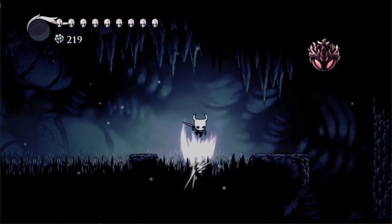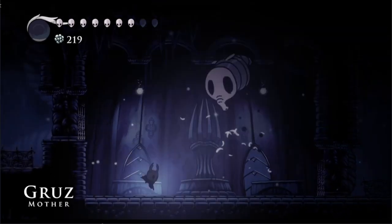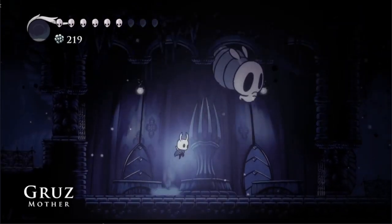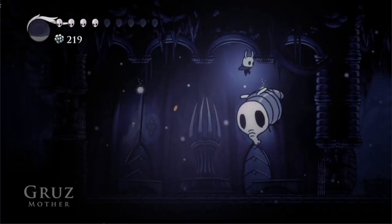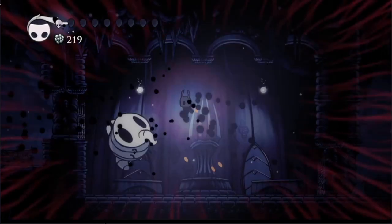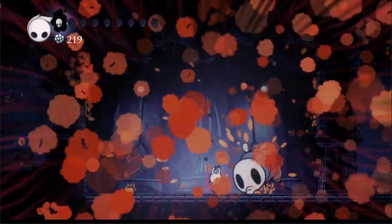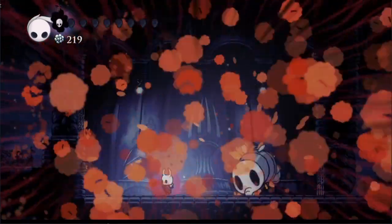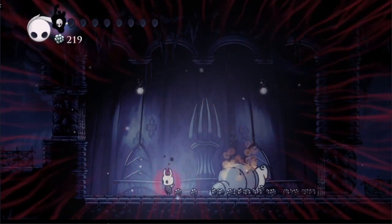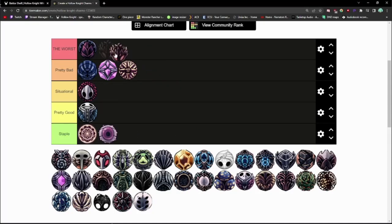Fury of the Fallen is found in a chest in King's Pass and costs two charm notches. This charm boosts your nail's damage by 75%, but only when the knight has one health left — which makes it pretty freaking useless casually. Personally, I can't remember a single time at 1 HP where my next thought wasn't trying to get a heal off immediately. It has one single minor use in 106% speedruns, saving around 8 seconds in a two-and-a-half hour run. Fury of the Fallen is our second contender for the worst.